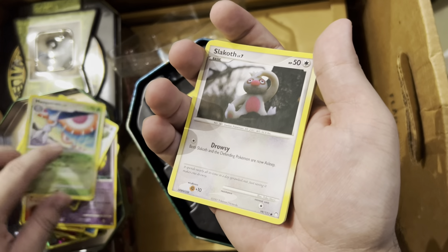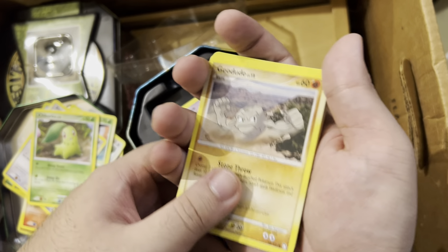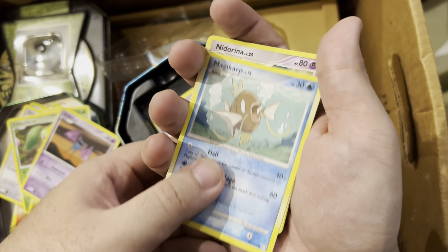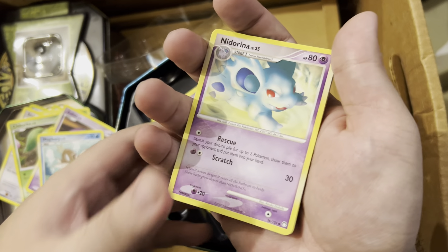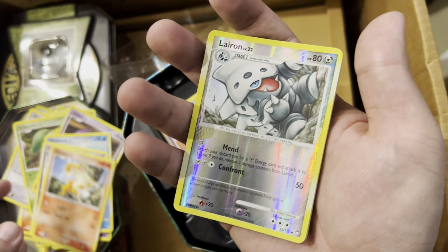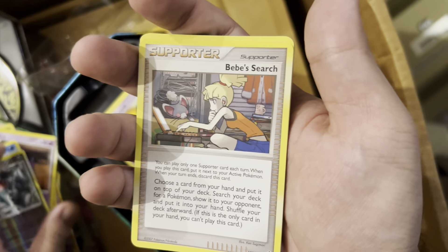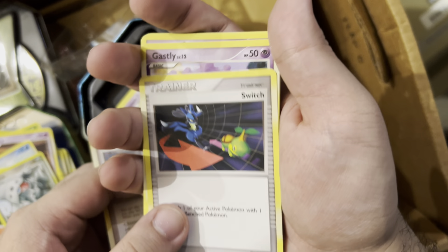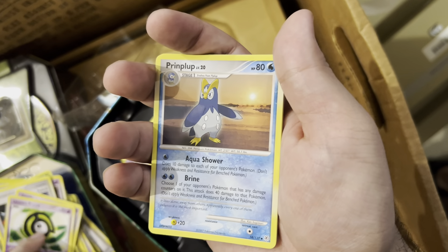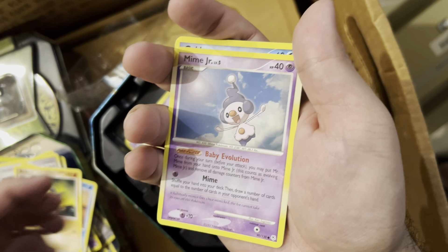Misdreavus - yeah, this is all Diamond and Pearl. Slack Off, Chikorita, Geodude, Zubat, a Magic Heart, another Magic Heart, a neat arena, a reverse, a reverse Lairon. Trainer, other trainer, Gastly, Unknown, other, Bonsly, Riolu, Mime Jr.